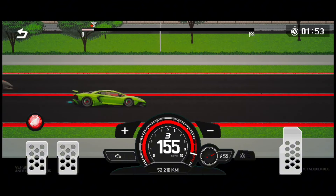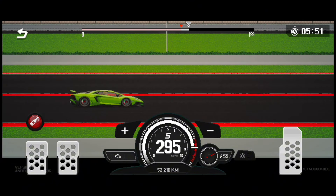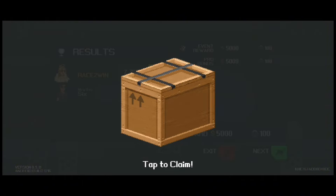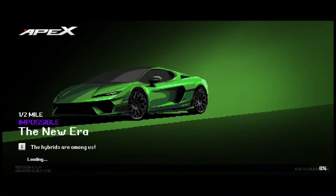Even if it was my fastest run, I was struggling to stay consistent with it because my finger slips the gear up button and I had to restart the race several times. But at race 40 you need to beat 7.8 seconds half mile, which was almost easy.